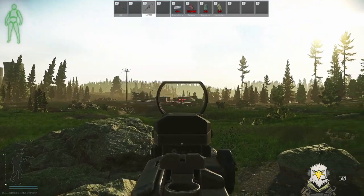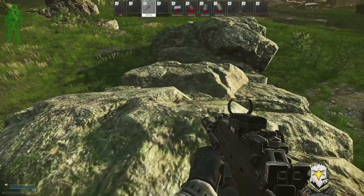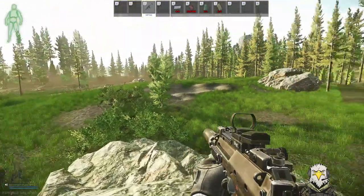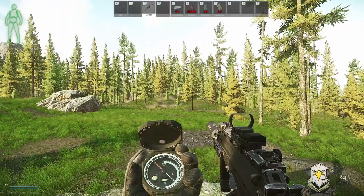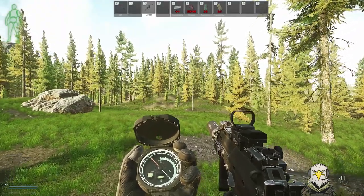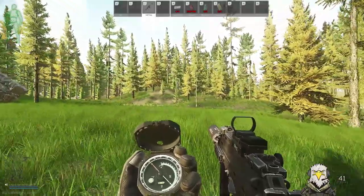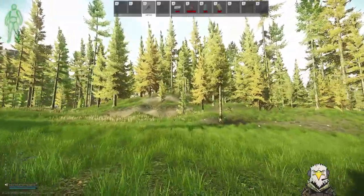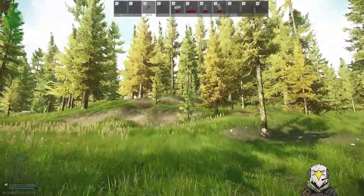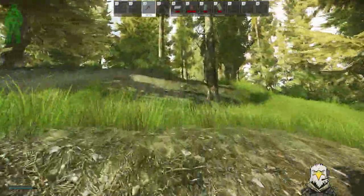Here we are at the new camp that's been added with this wipe. Use that rock as a marker for your bearings. I'm stood on top of this rock here — if we head in this direction using the compass, we want to head roughly 40 degrees. We're going to head towards this hill that's in front of us.